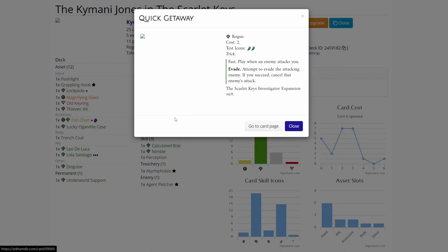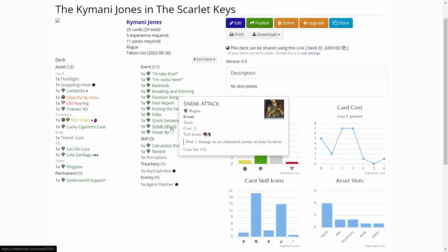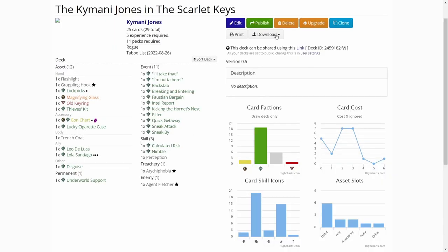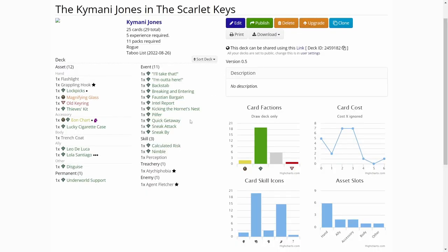Pilfer is a costly card but lets us grab three clues if we hit a location with a lot of clues. Quick Getaway is another evade card - if an enemy attacks us, we can attempt to evade the attacking enemy, and if we succeed, cancel the enemy's attack. Sneak Attack is another tech card for situations where we need to defeat something. Sneak Buy is a resource card for evasion since we are probably doing some evasion.